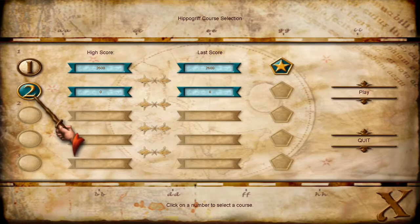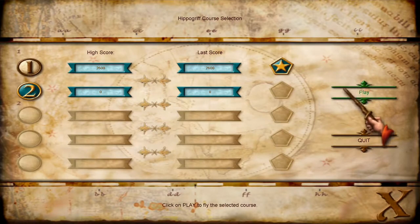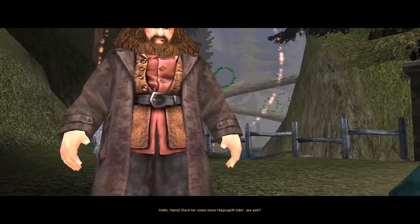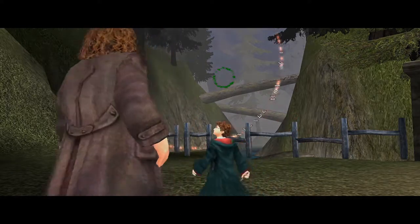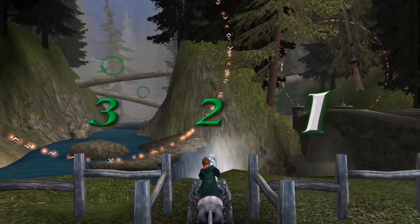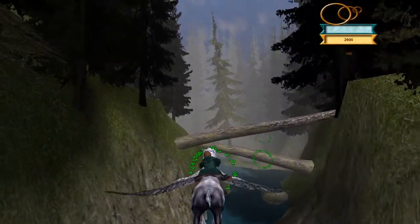A menu. I'm clicking that level 2 icon. There's a play button over here. Three. Two. One. Here we go. Good start. Very good start.